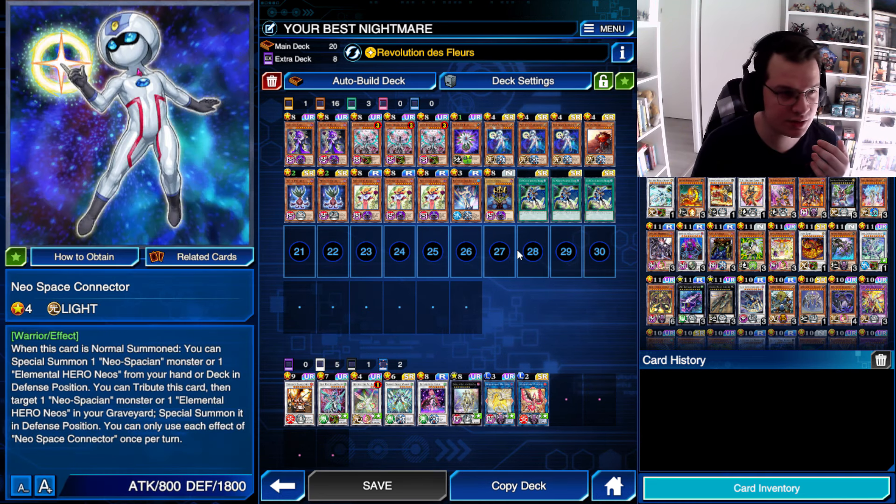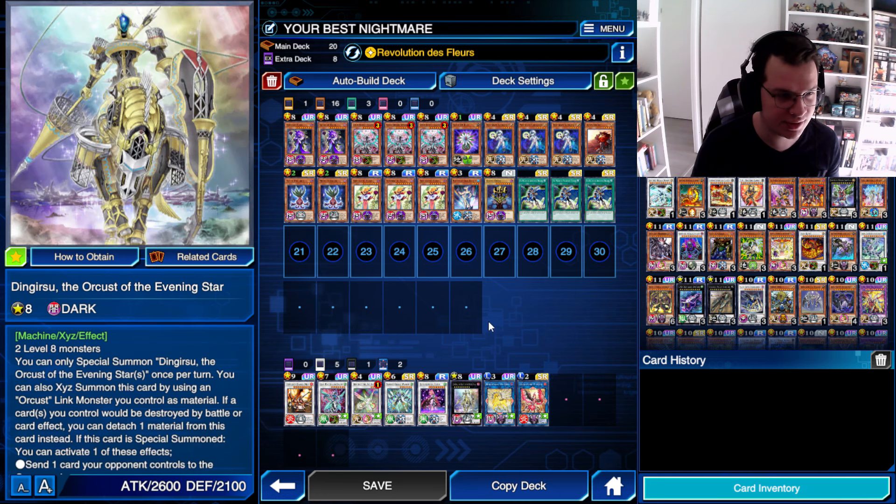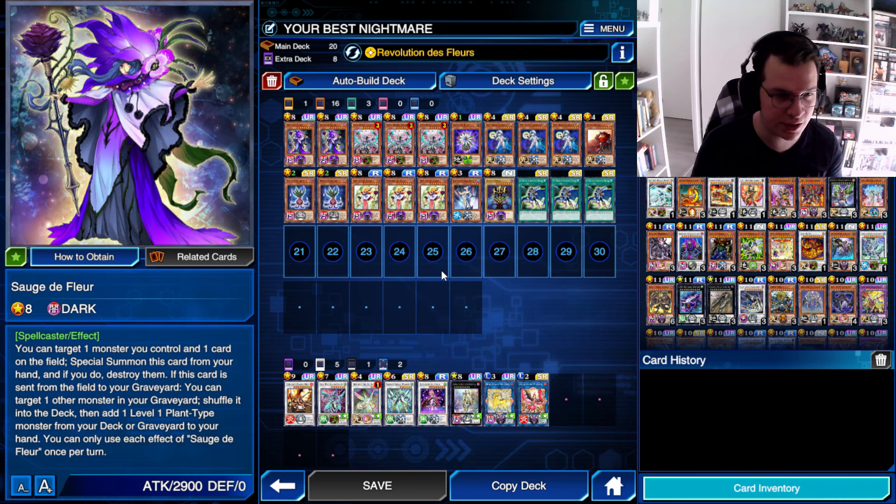The gist of it is, New Space Connector is basically a one-card combo piece, thanks to the skill allowing you to end on a board of at least Clearwing Synchro Dragon and Herald of the Arclight. That's going first and going second — of course, you still have access to a very easy Dingersu if you open Soge de Fleur.